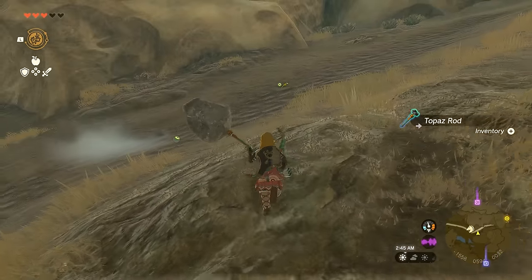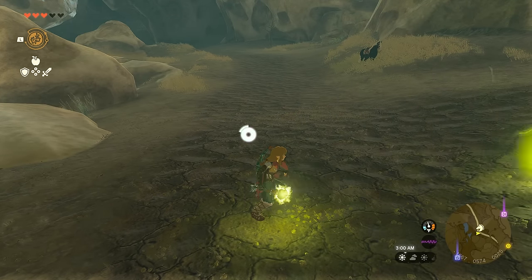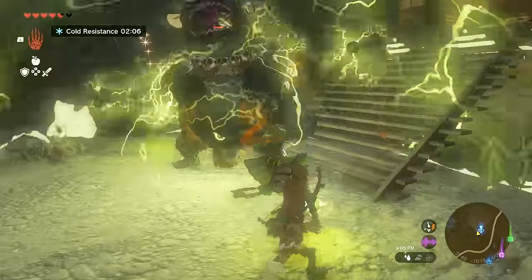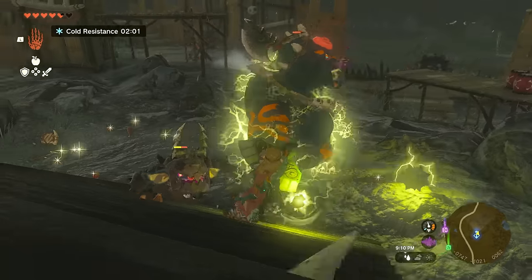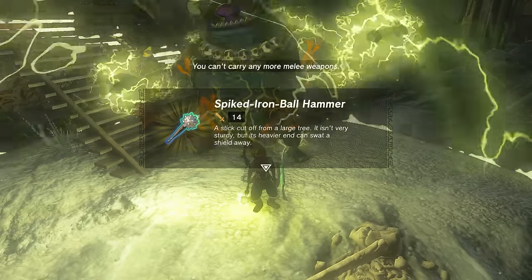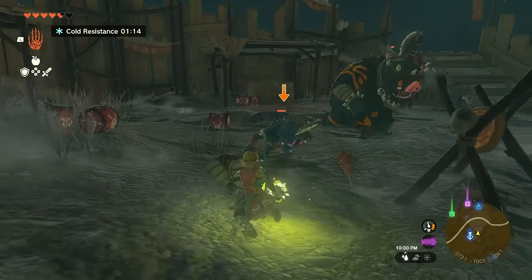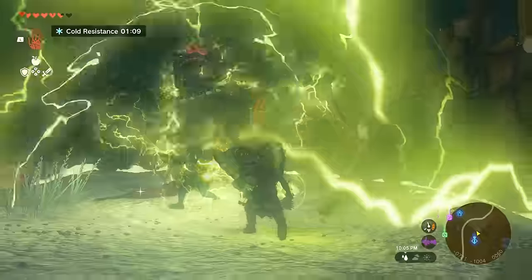It kind of makes you feel like Thor, constantly shocking enemies with almost every hit. It's actually absurdly powerful if it happens to be raining, since its small shock turns into a large-scale AoE that can take out an entire group at the same time. Best of all, this doesn't just stunlock enemies but also makes them drop their weapons and shields once electrocuted — so you can literally disarm a huge boss and stunlock them. Keep in mind that after 4 or 5 hits you get a short cooldown before the orbs spawn again, but you can still use the weapon normally in the meantime.